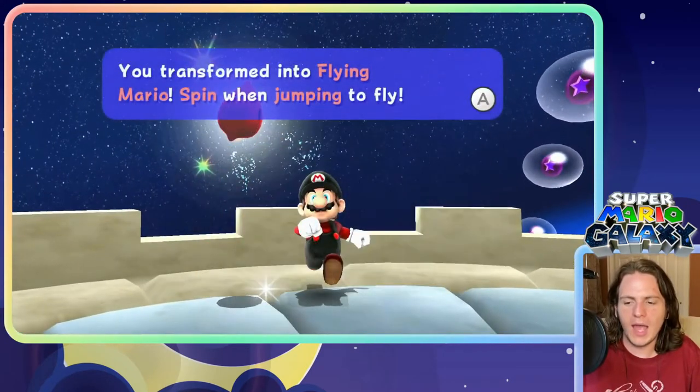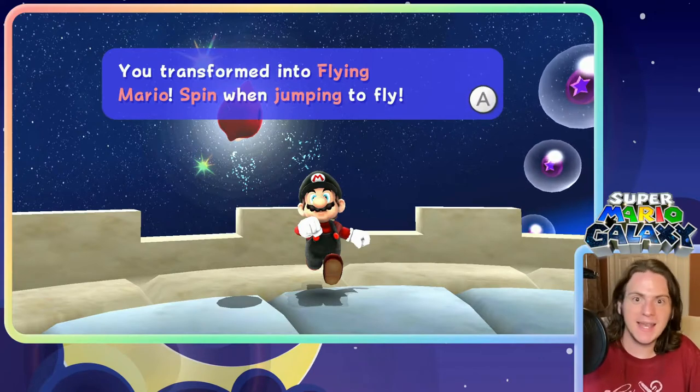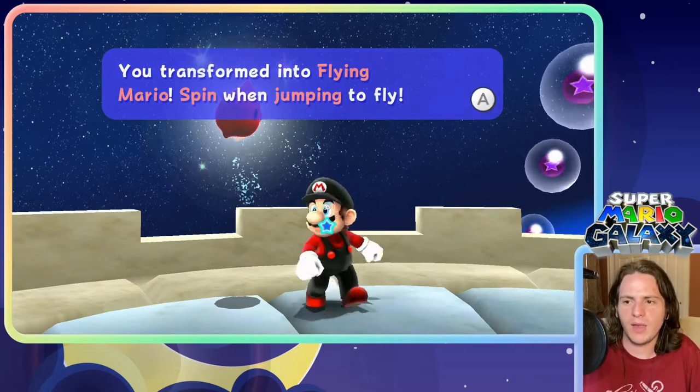I should have done this earlier, but this guy has been chilling in the observatory this whole time. If you talk to him, he says he's got a secret but he's not telling. And this is the secret — you transform into Flying Mario. Spin when jumping to fly.